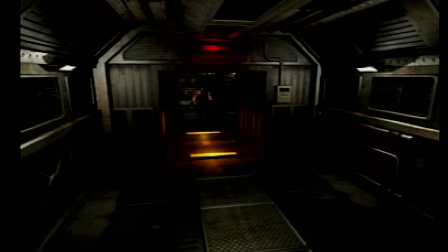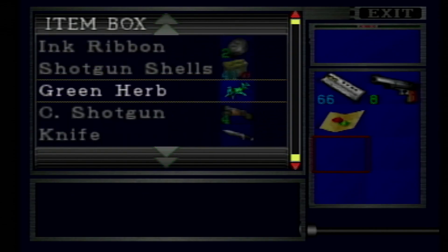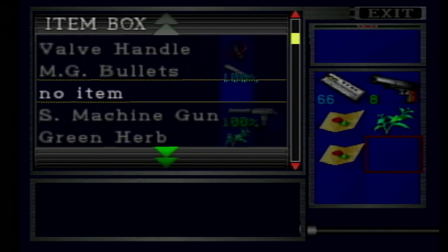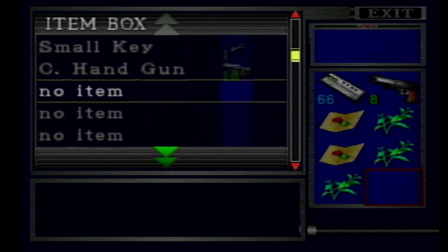I recommend you go in the back of the train first. The reason why is because of the item box back here. The moment you leave the train, the timer's gonna start and you ain't got enough time to do this. So stock up all your healing items. I'm gonna combine all three of these to make another complete heal.